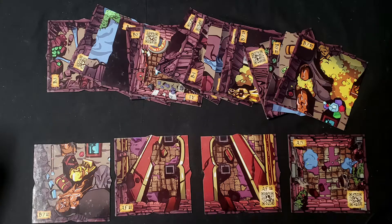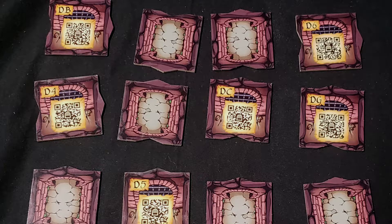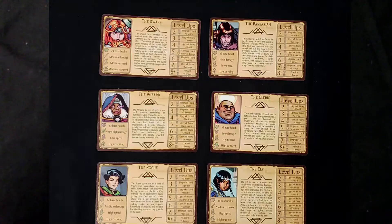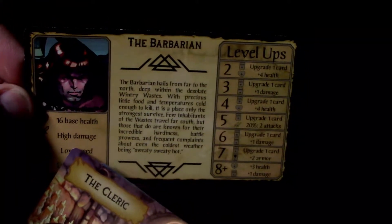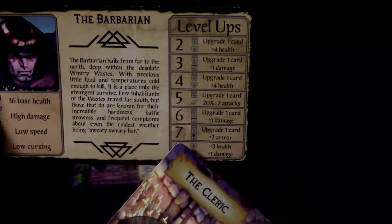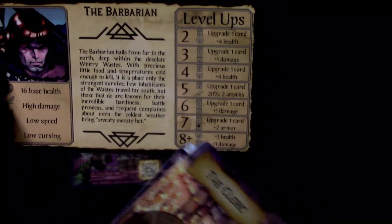The first thing I'm going to do is show you some of the components that come with the game. You've got a bunch of double-sided map tiles — 21 to be exact — some door tiles and passageway tiles, and 20 entity standees. You've also got six class cards: the Cleric, the Rogue, the Elf, the Wizard, the Dwarf, and the Barbarian. On the back of each card is information including health, damage, story, abilities, and level-ups.